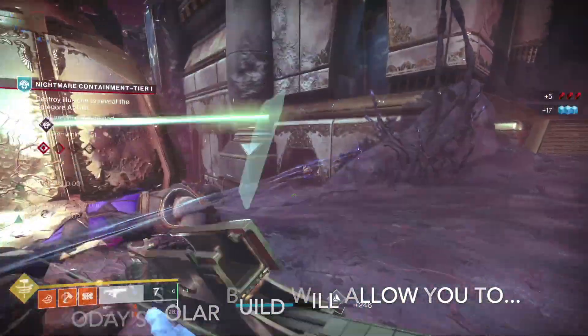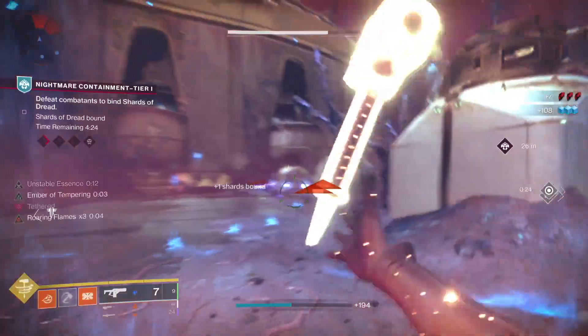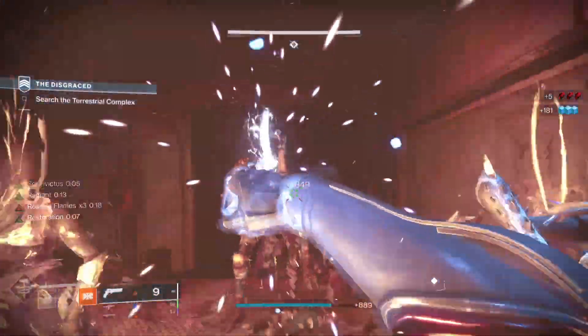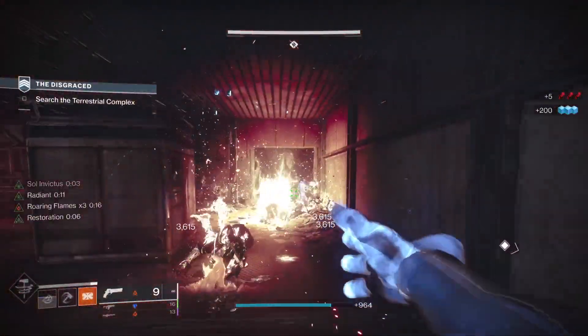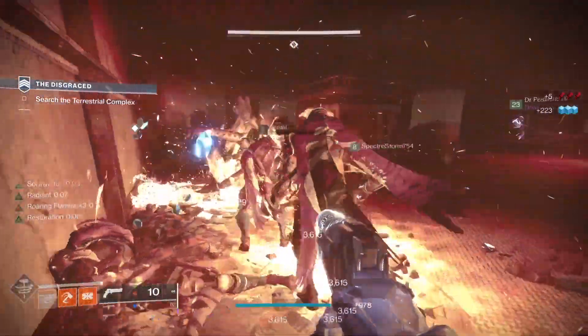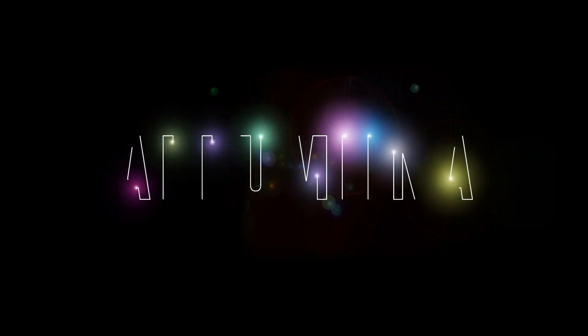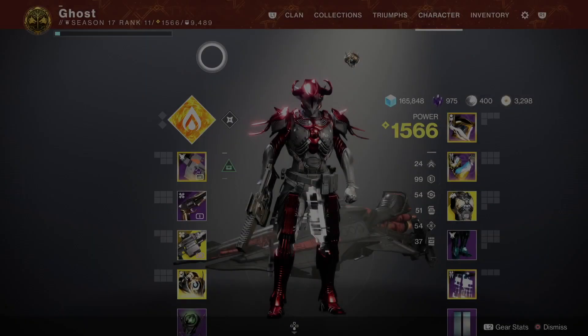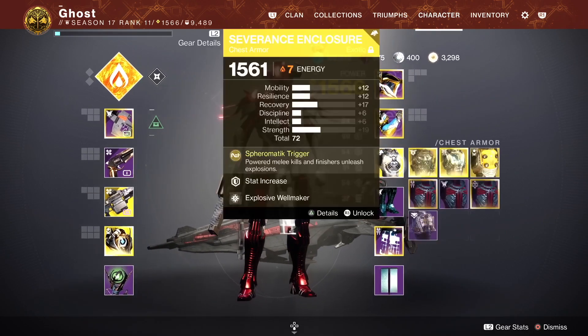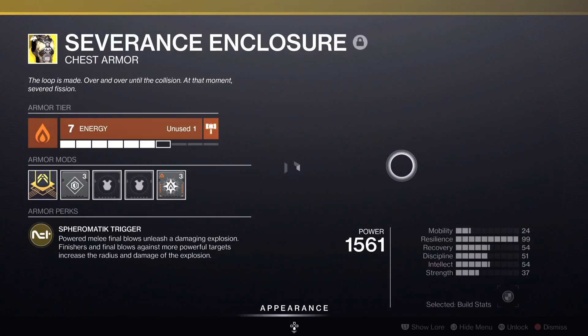Today's solar build will allow you to... The key part of the build is having the chest piece Severance Enclosure, which enables our throwing hammer to have add clear.